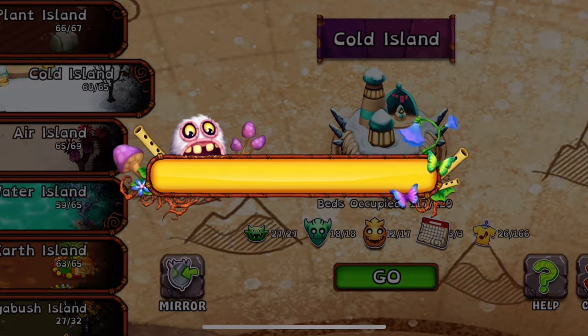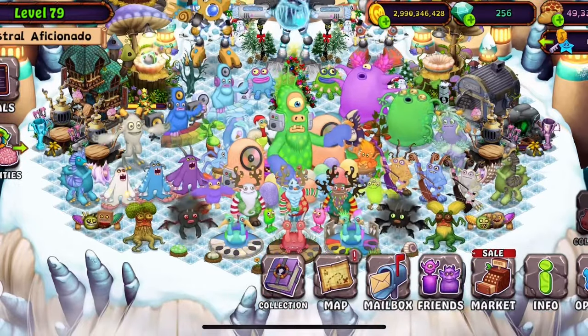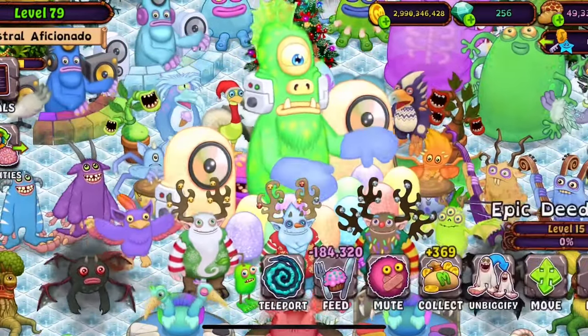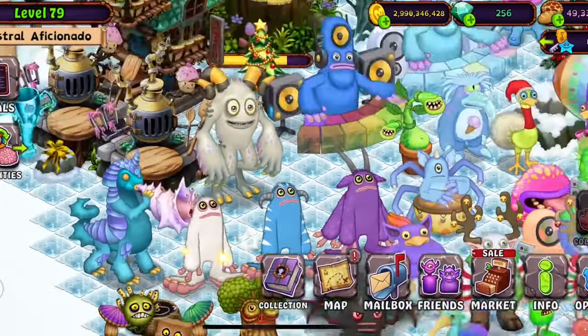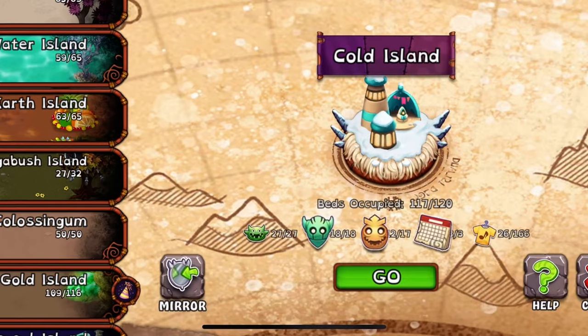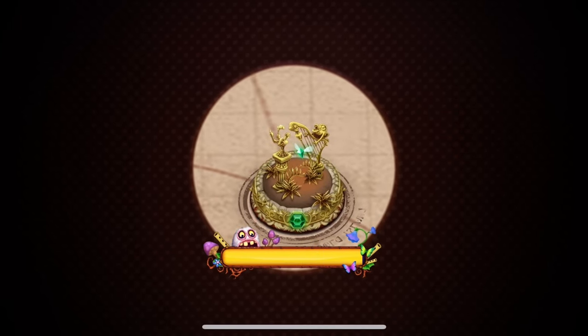Hello guys and welcome back to Khan MSM. Today we're back in My Singing Monsters and we have got a very special monster to get. I've got an Epic DG here and Epic Thumpy, and I'm going to be using these monsters to get the second phase of the Gold Island Epic War Box.